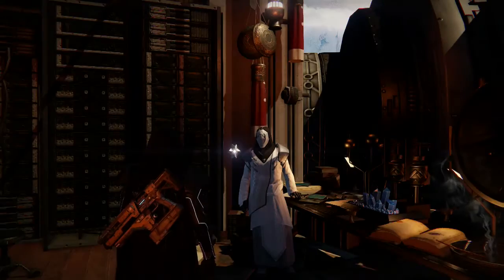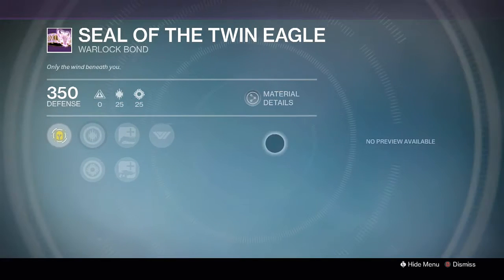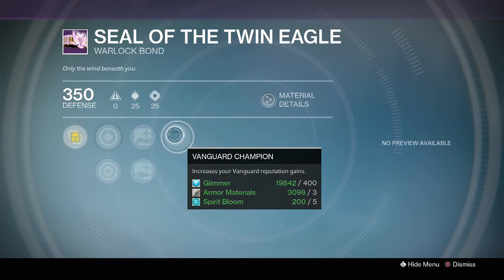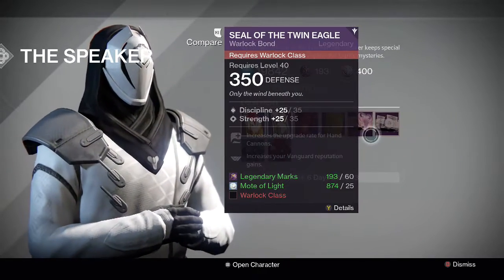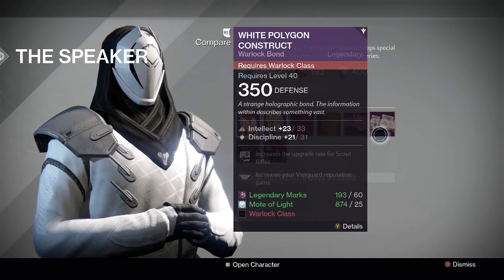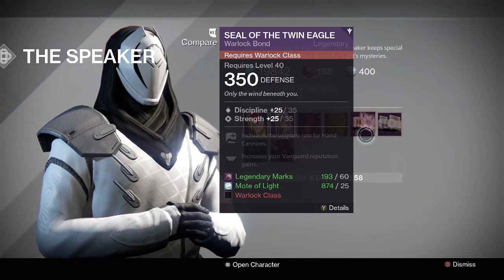The Seal of the Twin Eagle for the Warlocks is at a max stat 60. It's Discipline Strength, and it has Hand Cannon Focus and Fusion Rifle Focus, and it's the Vanguard Champion perk, so it increases your Vanguard rep gain. If you're looking for a Discipline Strength bond for your Warlock, grab this one from the Speaker — it's pretty cheap at 60 Legendary Marks and 25 Motes. The White Polygon Construct is also at 54, not very good, so he's selling one great item for Warlocks this week.